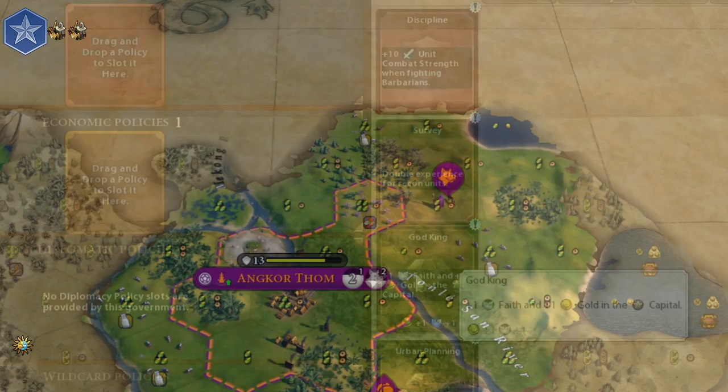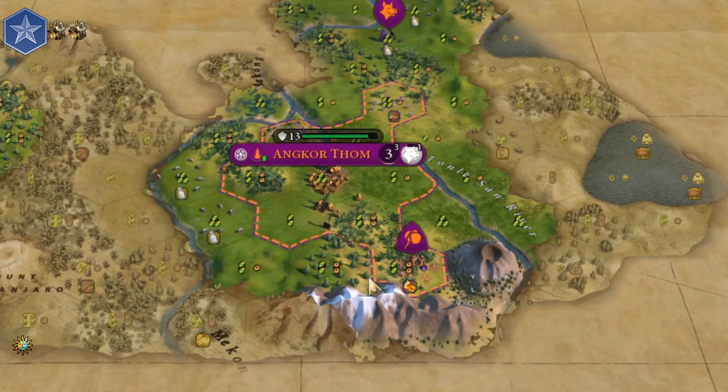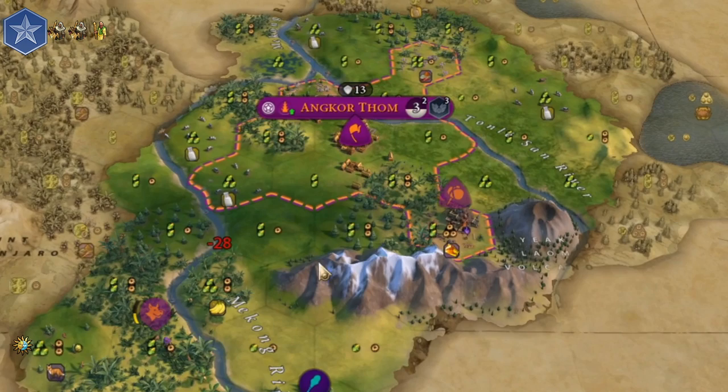You should always replace your districts when it's possible. Since you receive additional faith from holy sites, you don't really need the God King policy card, so I recommend you to focus on Urban Planning.